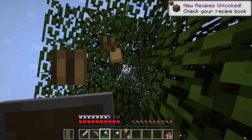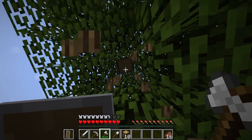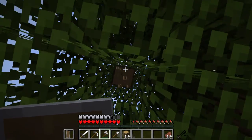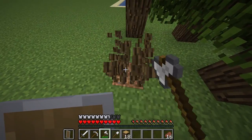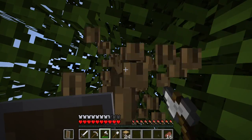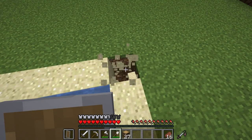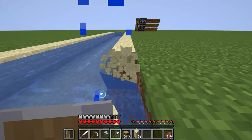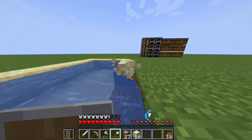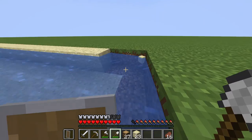First, chop down all your trees so you get lots of wood. Lots of wood is important because it's used for the base and also for some decorations. Once you've got lots of wood, you can go to your nearby river.